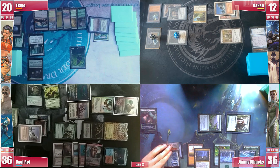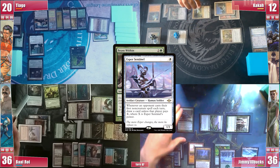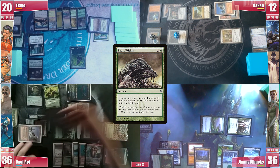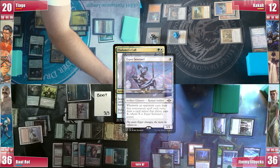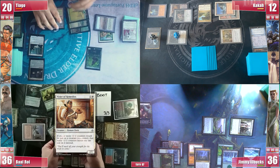Still in the end step Jimmy takes the opportunity to cast a Beast Within on the Aven Mindcensor, triggering Sentinel and not paying, and eventually the Mindcensor is gone. Tiago now responds with his own Eladamri's Skull, triggering Sentinel and paying for it. He searches for an Elesh Norn to his hand and Baal finally gets to his cleanup, discarding 5.